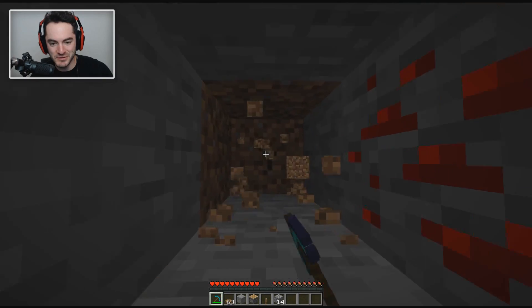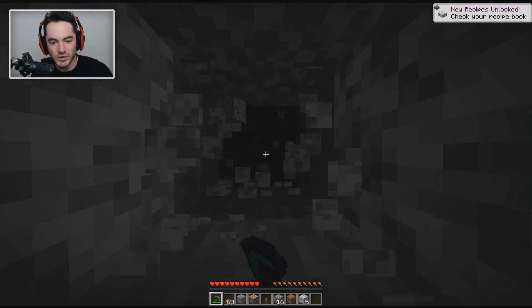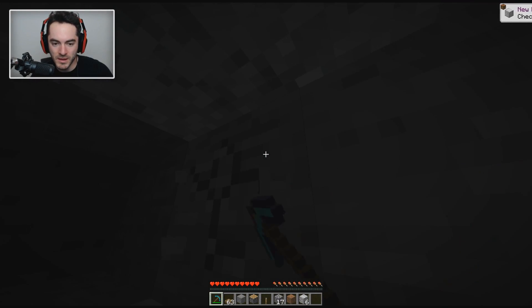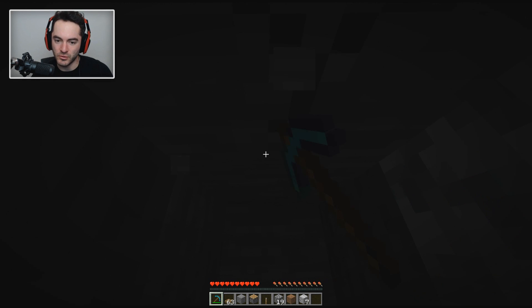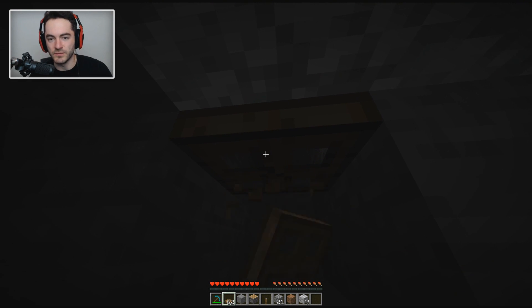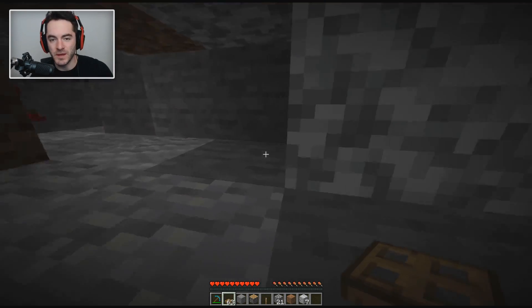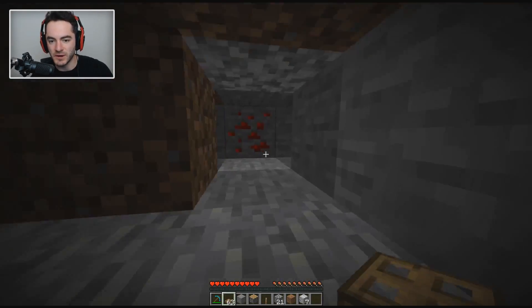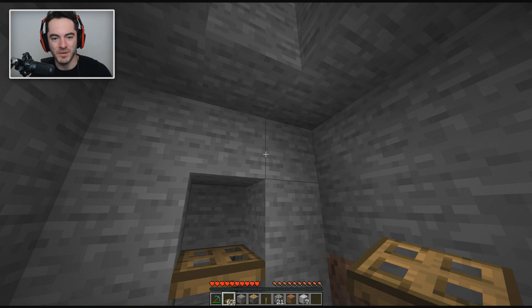Pretty easy — just put the trapdoor down, open it up, and all of a sudden you're able to mine. I'm going to zigzag around the dirt because who wants dirt? If you run into a vein and you want to mine the whole thing, you pop up and realize you don't have a way back down. That's why you bring the trapdoor. Just mine yourself out a little extra section, open it up. You can always retrieve the trapdoor you used to get in, but just in case you forget, probably a better idea to make sure you have some spares. Super convenient — you don't even have to get wet.